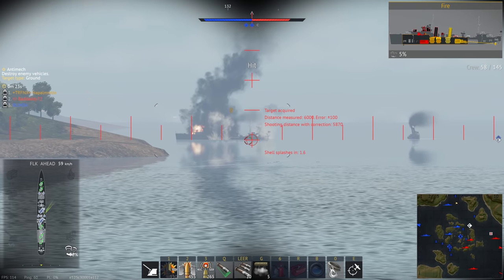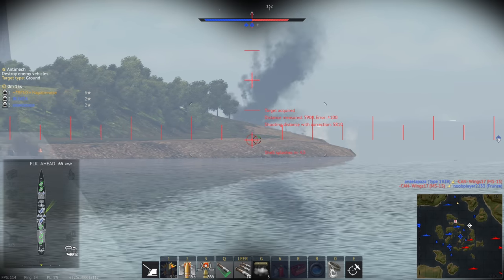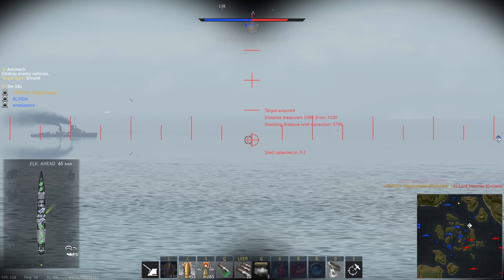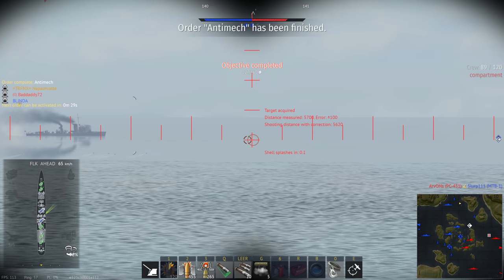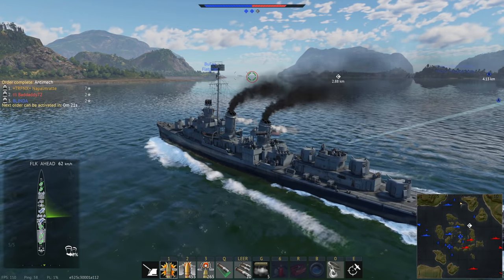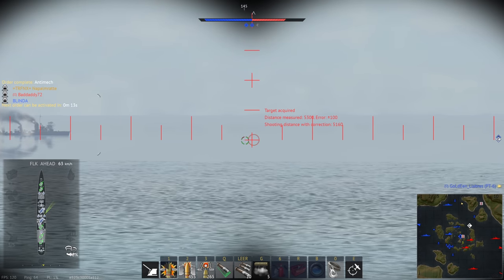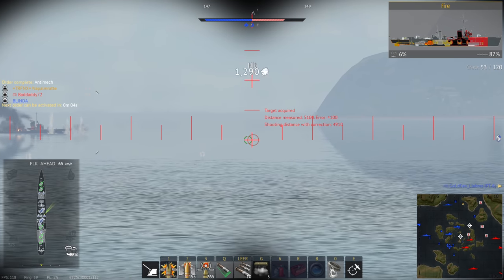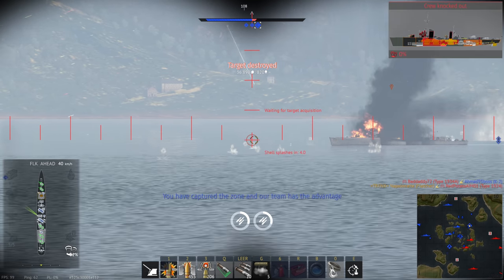Fast-forwarding to the last 27 seconds of the anti-mech order — about four and a half minutes later — I had acquired six kills. Not my best performance, but representative of an average battle. At the end you can briefly see 227,000 silver lines extra from the anti-mech order — regardless of win or loss. If you win, you get an extra 67% silver lines compared to a loss, but getting 227,000 extra on top of everything is enormous.